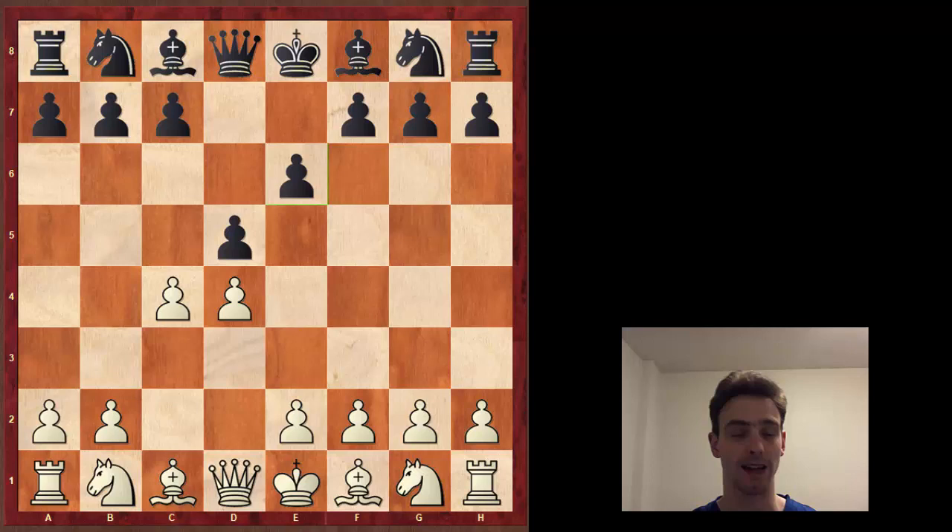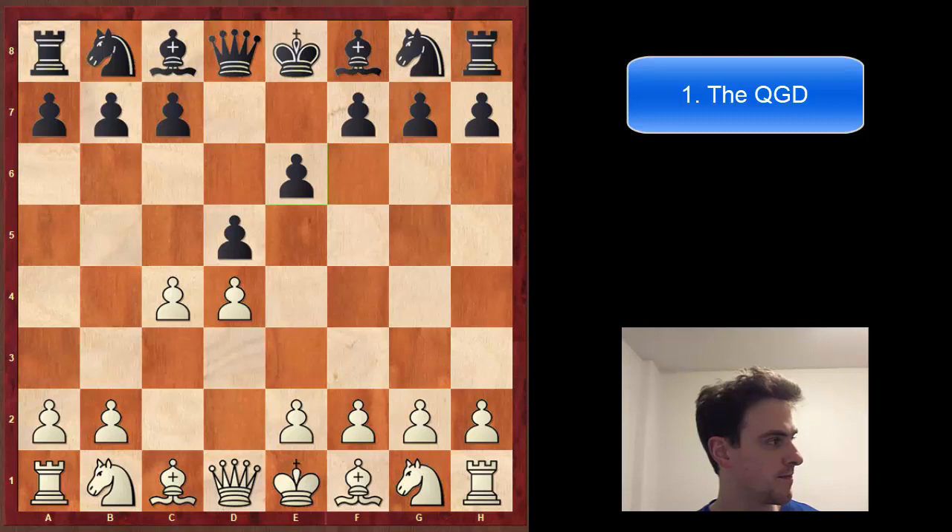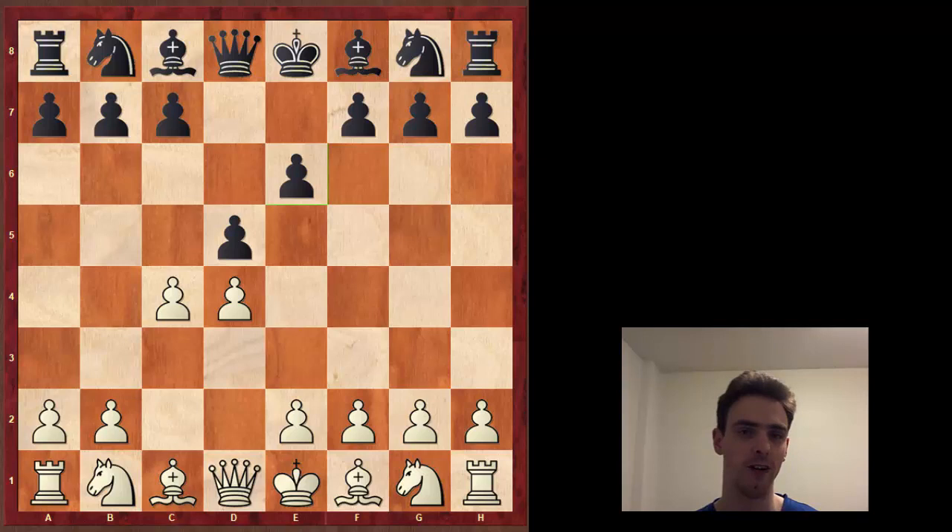We're going to look at them very quickly. I want to start with the Classical Queen's Gambit Declined, because when I first saw this - it was probably in Tarrasch's 'The Game of Chess' and also in 'Chess for Dummies' at the library - looking at this position, it seems as if this opening is just absolutely everything white wants.